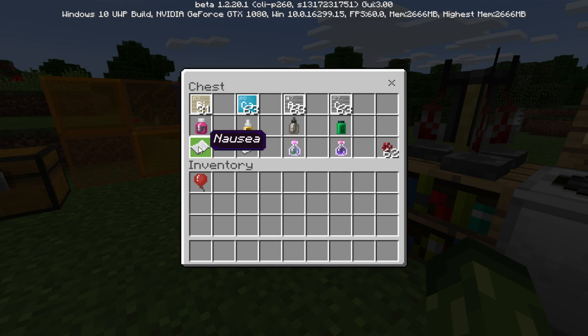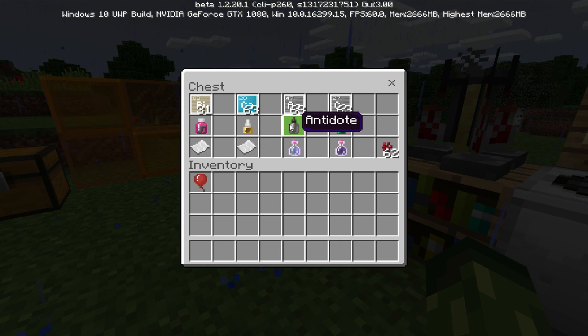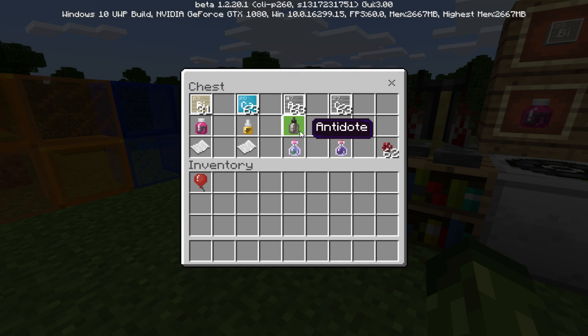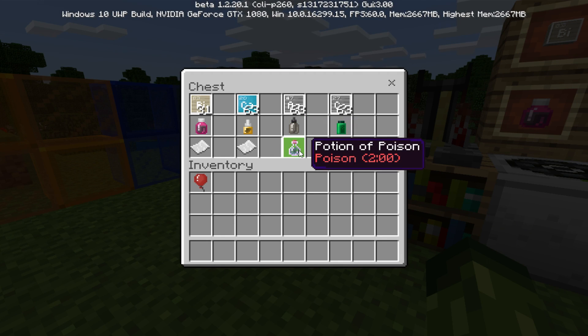We're going to be creating tonic, which cures nausea. We're going to be creating eye drops, which cures blindness. We're going to be creating the antidote, which cures poison. And we're also going to be creating elixir, which cures weakness. So we're going to start with the antidote.